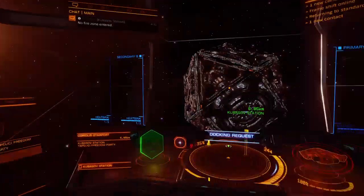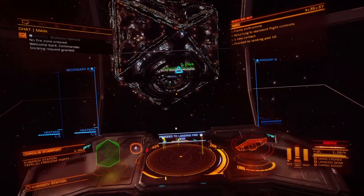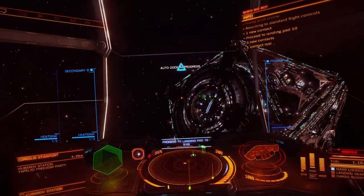Permission is required before docking procedures can begin, Commander. Permission granted. Block route for approach to landing pad one zero. Automated approach engaged.